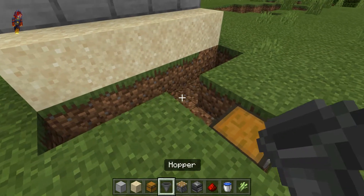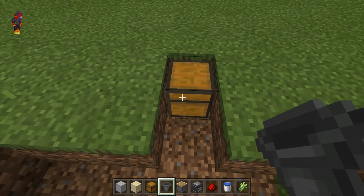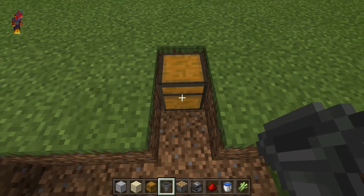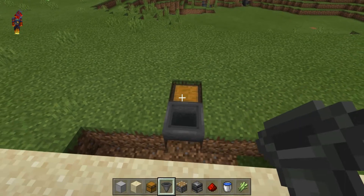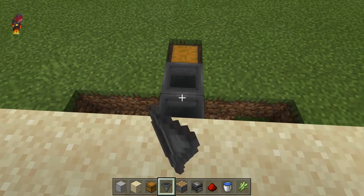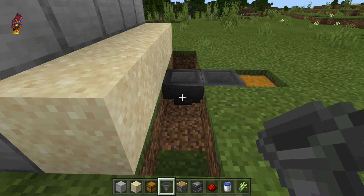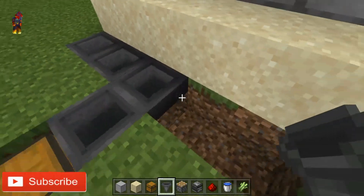Make sure that it's facing the grass. Then get out your hopper and go to the back side of the chest and place the hopper on the back of the chest — make sure you crouch when you do this. Then place another hopper behind the hopper you just placed. Then go to the right side of that hopper and crouch to place 2 more hoppers.